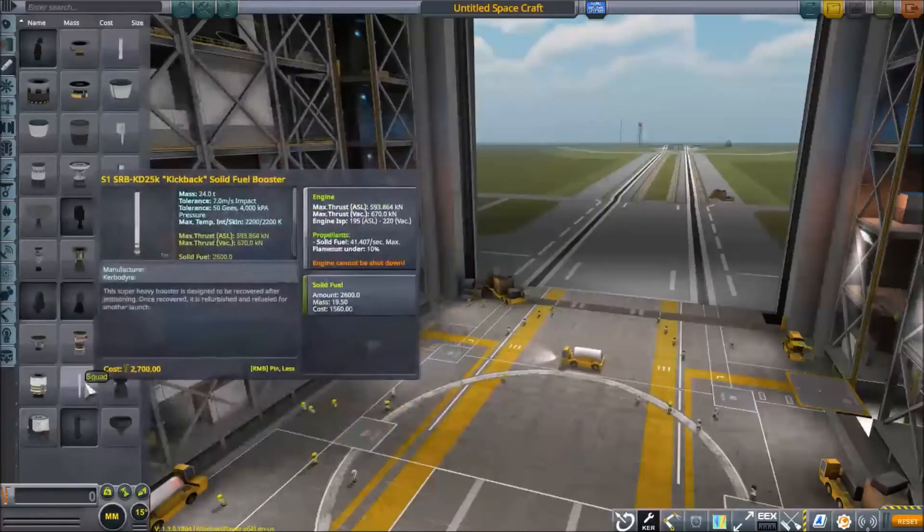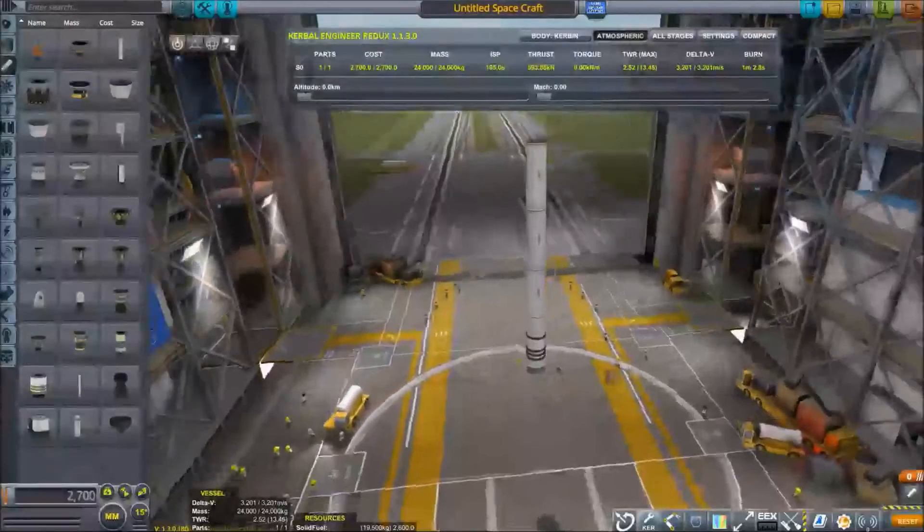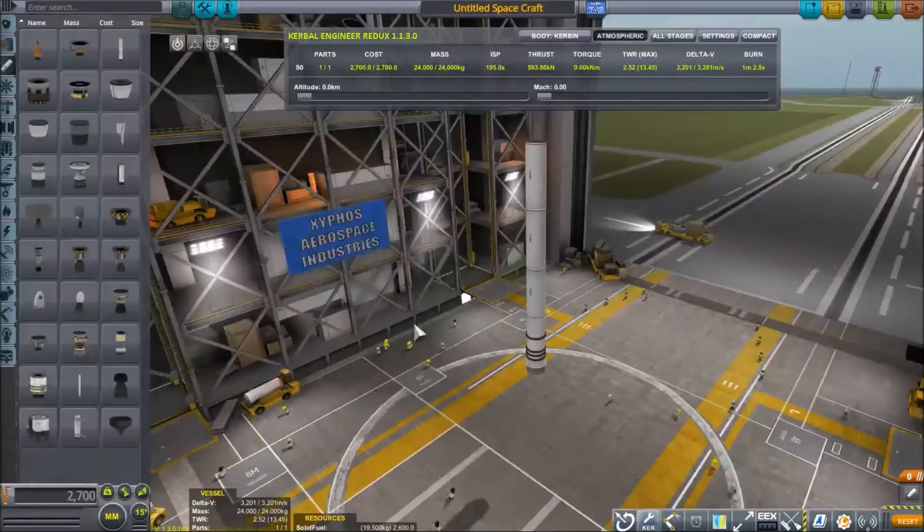Solid rocket boosters such as the Kickback are an ideal solution to give your vessel the extra thrust it needs to get off the ground.